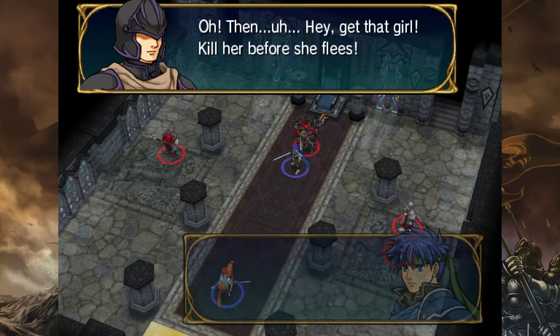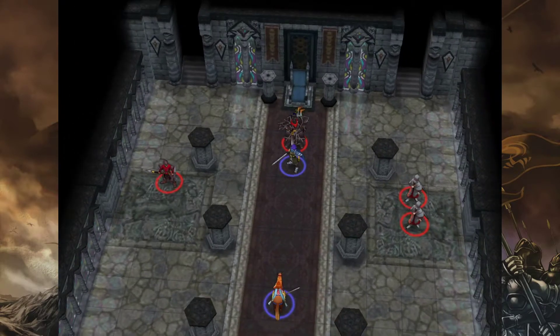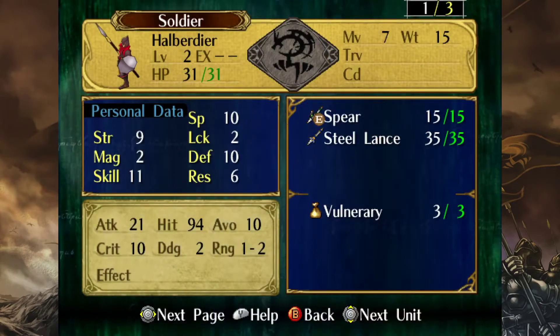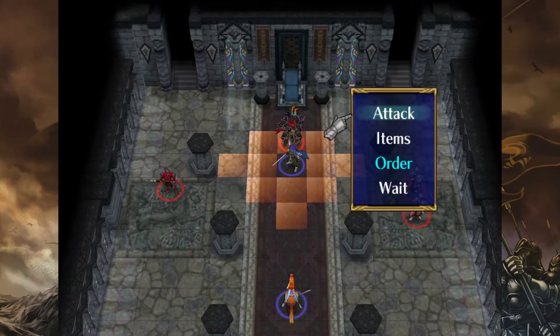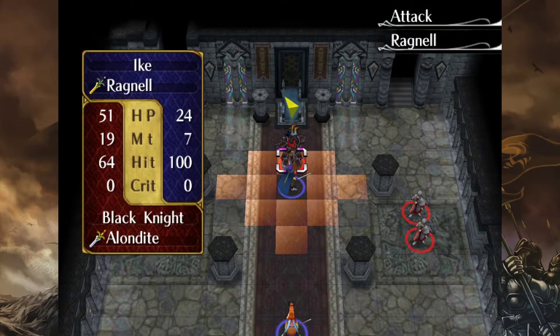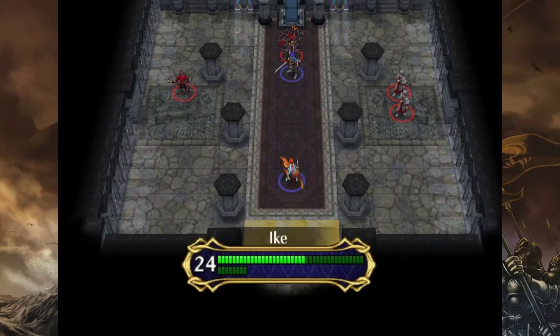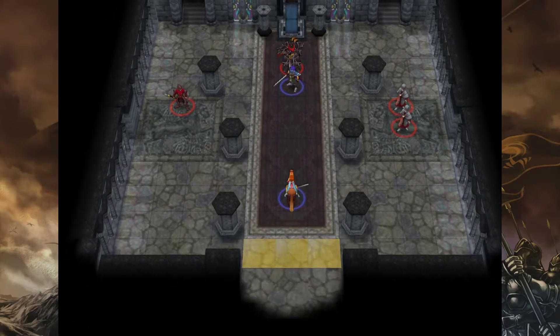Yeah, he doesn't need help. 'Get the girl! Kill her before she—' Really? You're just gonna kill a girl? She's like, no, I'm not leaving. And actually she can probably handle taking this guy out by herself — although he does have a spear, that's annoying, his stats are god-awful. So we're just gonna leave Mist there, she'll be fine. Do we take the gamble? If I proc Aether I'll only heal a handful of HP, and if he procs Luna after that I'll still die. I think we just Physic up one more time, but we are running out of time.